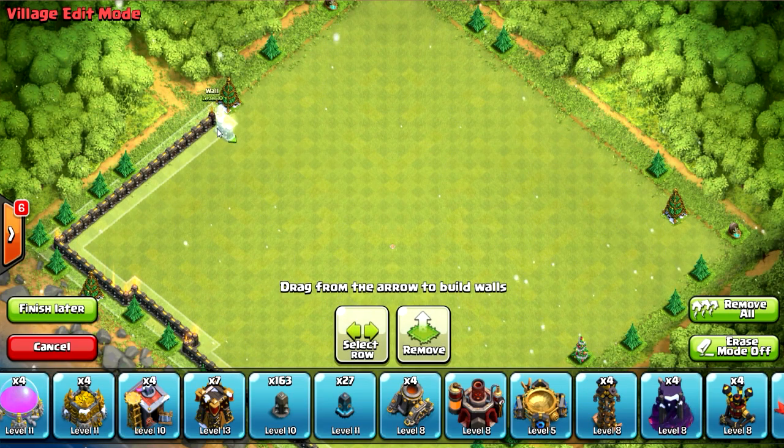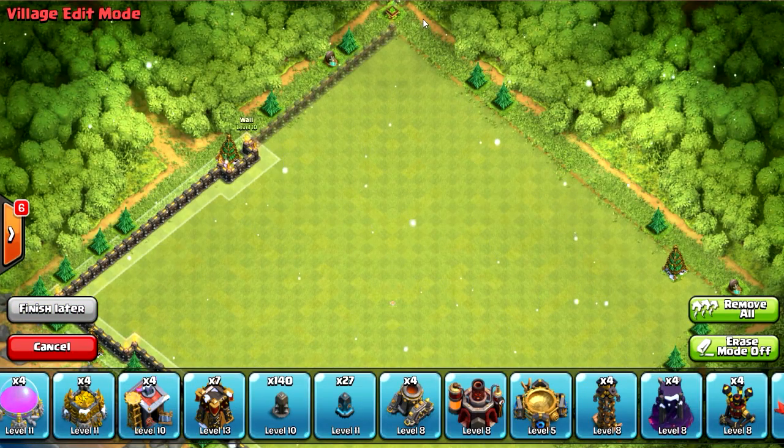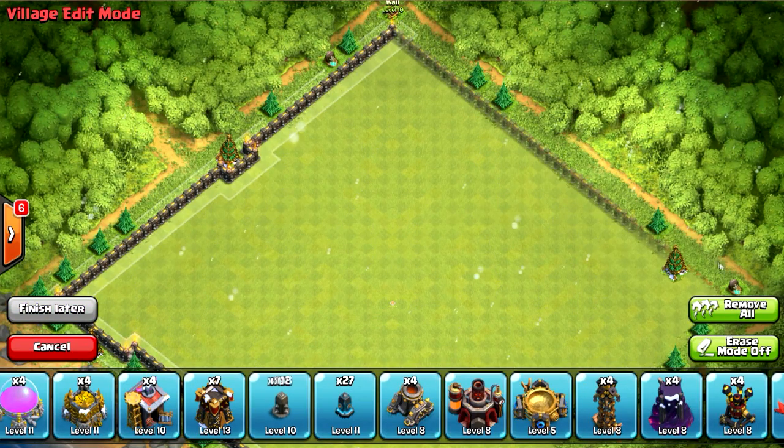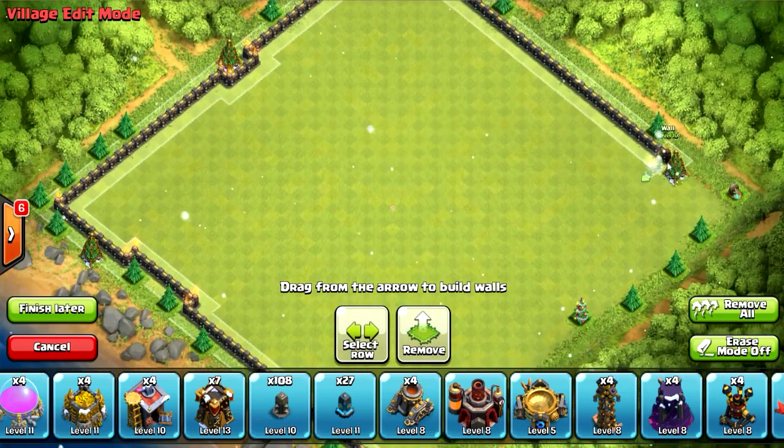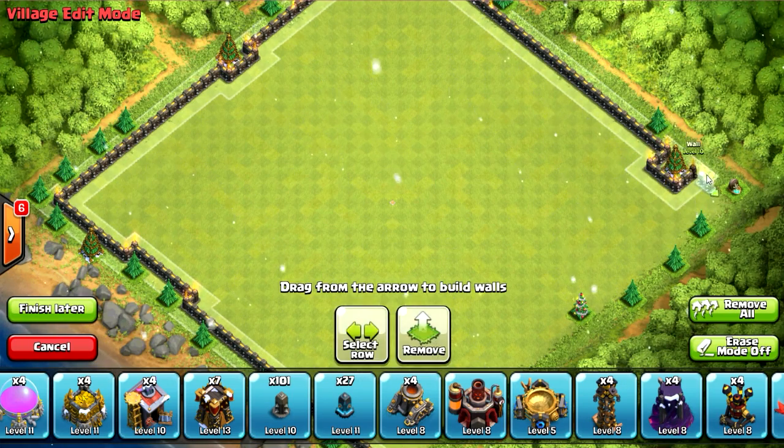So let's go ahead and jump into this. What we're gonna do is we're gonna make a perimeter with our wall and it's gonna go all the way around the base, all the way up and around. This should make it a lot easier so that we could just put stuff in there and we won't have to worry about making the base design too fancy.